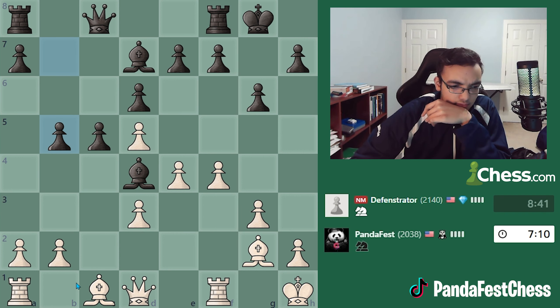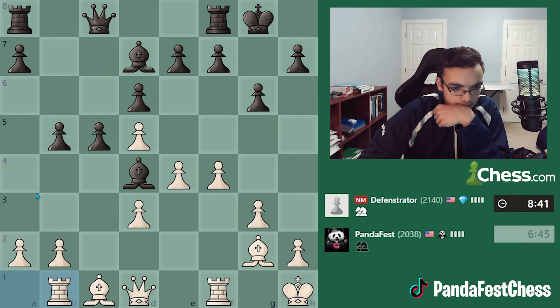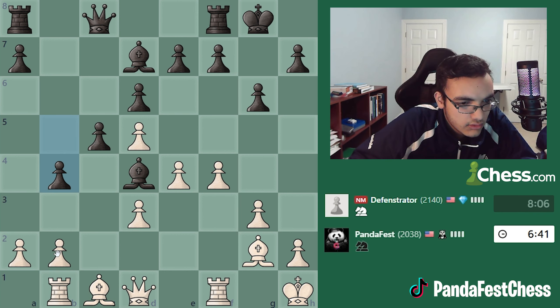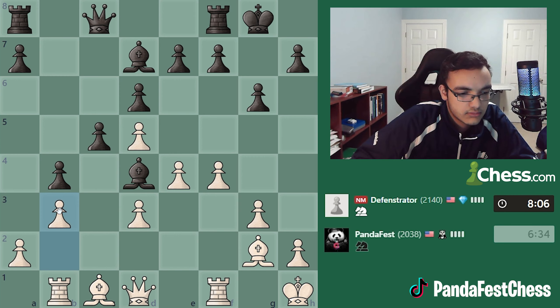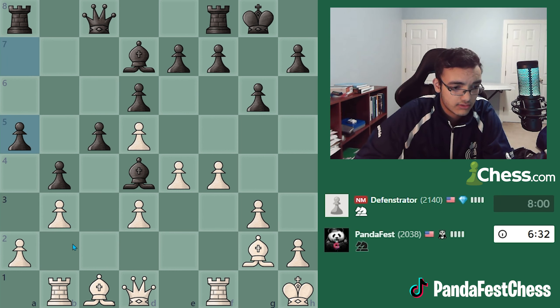I'm thinking rook b1, b3, and bishop b2 — that's really something I want to do. Let's go for it. I think c4 takes, queen takes b3, with the idea of bishop b2. Can I just play here, lock up this position sort of, and then just play bishop b2? He wants to open the line for his bishop and then play queen here. He didn't do that — interesting.